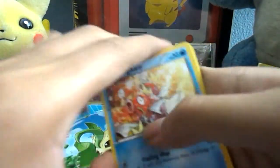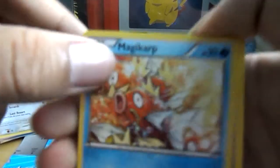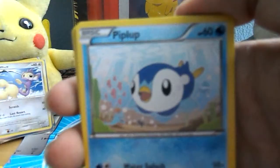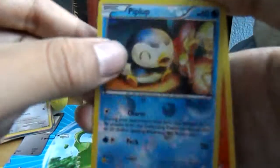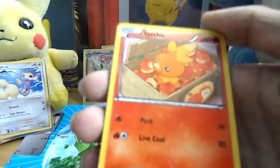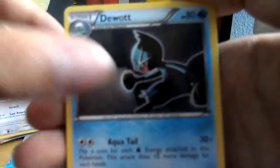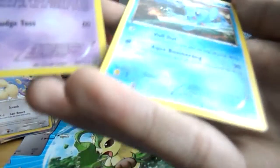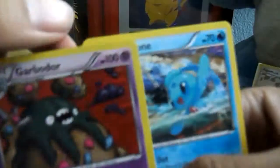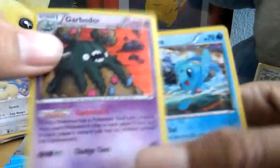Magikarp, Croagunk, Solosis, Piplup, Reverse Holo Piplup — oh that's cute — Torchic, Stunfisk, Dewott, Garbodor, Garbodor. Oh, I did do it. And Fionni rare. Nevermind. It's pretty cool.